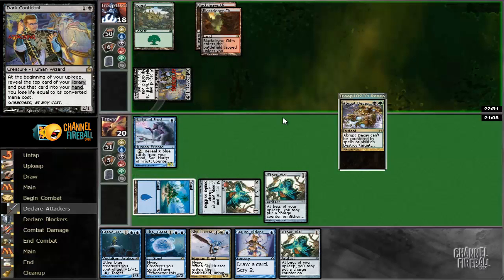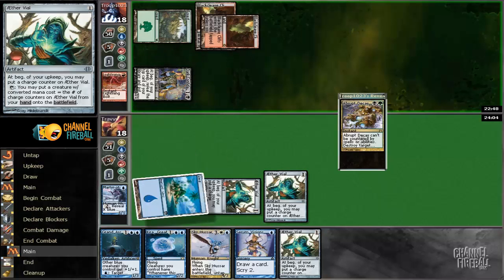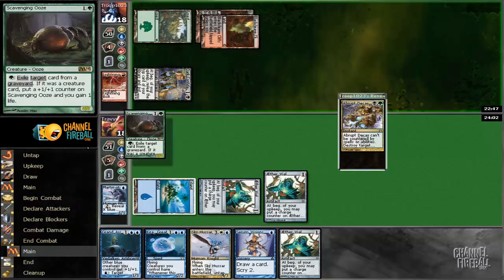I wonder if this is going to get bolted — yeah, and then Abrupt Decay. It's gonna be a long way to the top, guys, but maybe we can do it. Dark Confidant is a lot of fuel. Interesting scry.